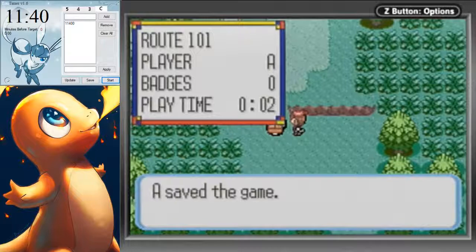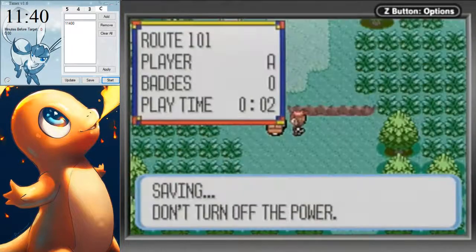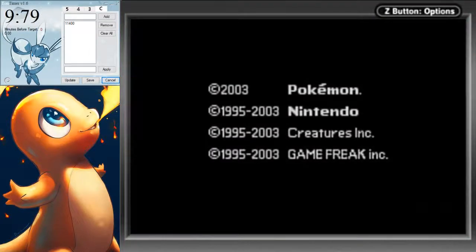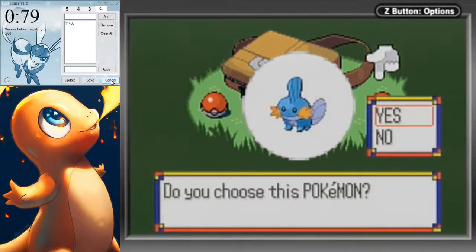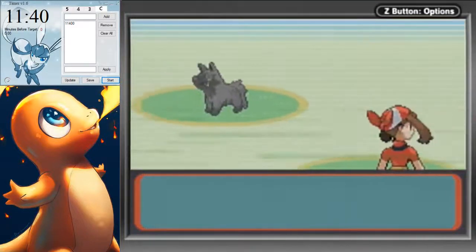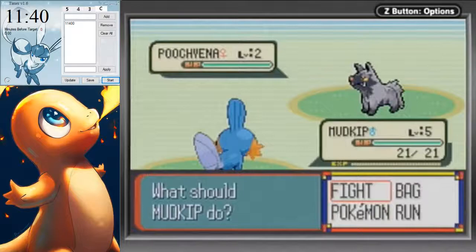Press A, B, Start, and Select on the game controller — or A, B, Start, and Y in my case — and Spacebar at the same time, and it'll start the Eon Timer countdown. When Eon Timer runs out to zero, it'll give you audible clicks. As soon as that last click sounds, you want to hit A. You can change the number of clicks in the settings under the Actions tab — I have it set to five. You can also change the sound.